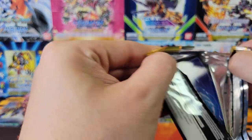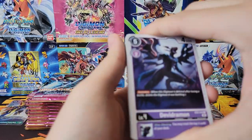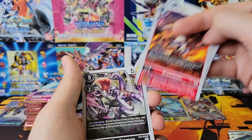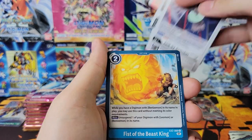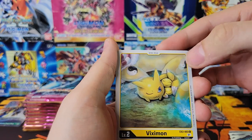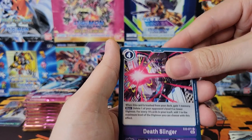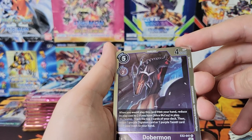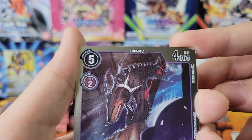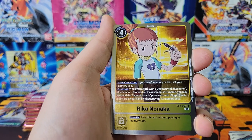Still have not gotten our secret rare. Got a cool Growlmon, uncommon Viximon, and a Deathslinger option. We've got a rare Dobermon - interesting spine on Dobermon. And then a rare Tamer, Rika.